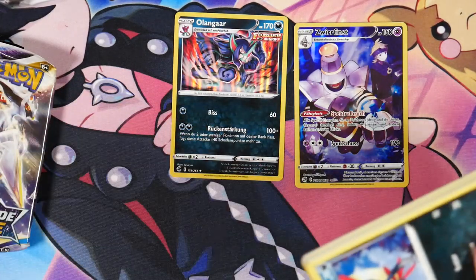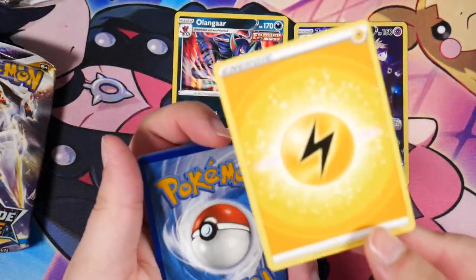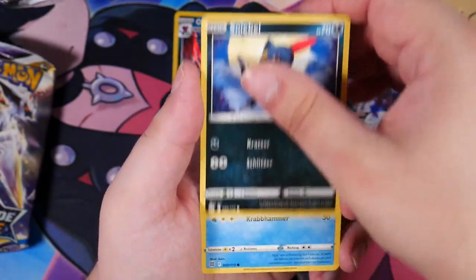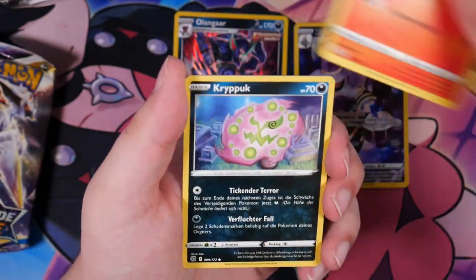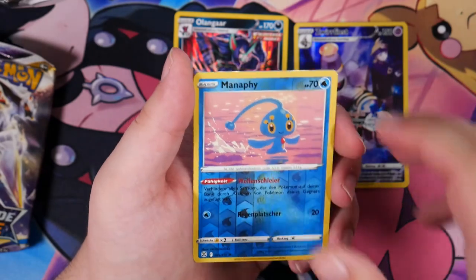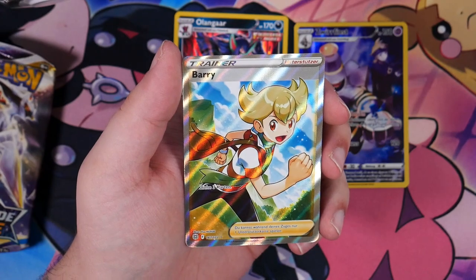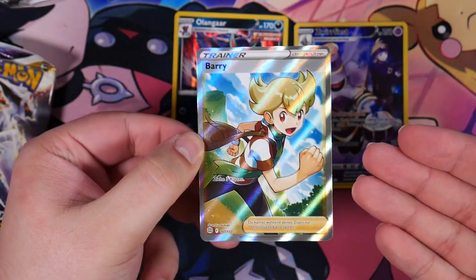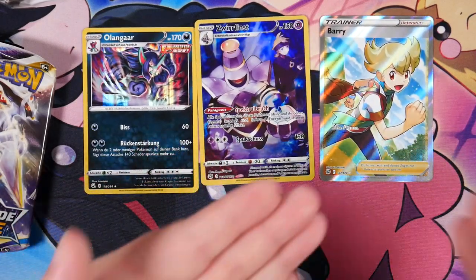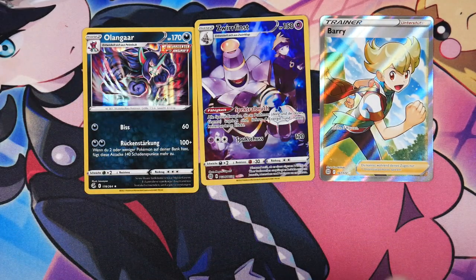I don't actually need anything else from Brilliant Stars or Fusion Strike. I mean, I'd take a Charizard even though I already have one — the one I have is a bit off-center, but you know me, I usually don't care about those things unless I want to grade them. For alternate arts especially I just want to keep them in my binder, since I'm working towards my alternate art collection — not all of them, just the ones I really enjoy. We have a Spiritomb, a Manaphy, and a Barry — a Full Art Trainer! I ain't too worried about that. You know how much I love Full Art Trainers. He's the rival of Diamond and Pearl and Platinum — I really like him. That's a really nice pull!